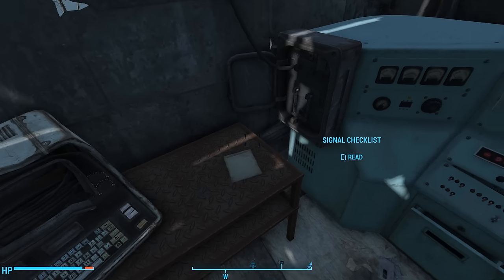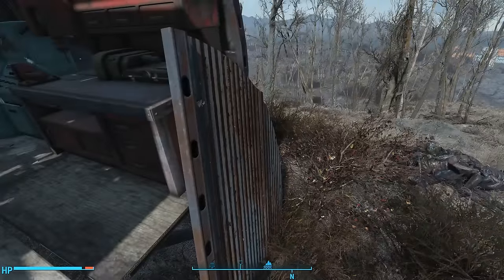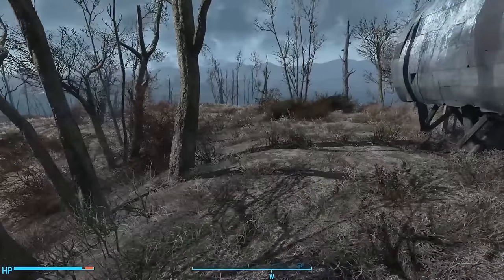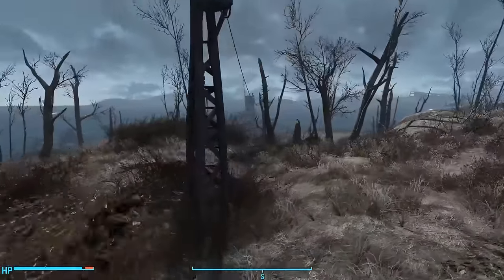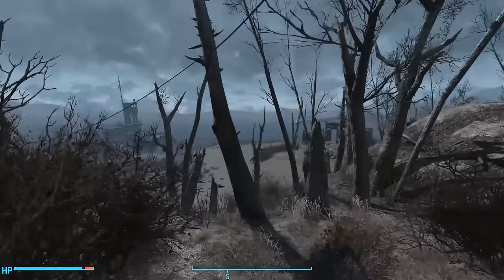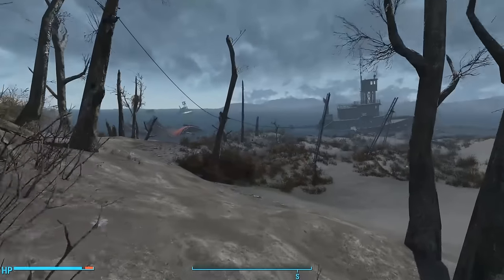The settlers had rigged up a sonic system that repulsed the Mirelurks — a high-pitched signal only they could hear that drove them crazy, pushing them off Spectacle Island. That's how the settlers cleared the island to settle it. And somehow the generators must have stopped. They're not running now, which explains why there are so many Mirelurks here and why the settlers are all dead. We need to find a way to get these Mirelurks off the island. The note says to turn on the generator first — we can follow the electrical wire from this shack down the hill.